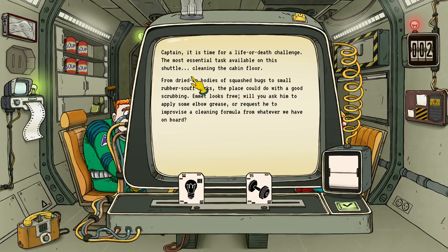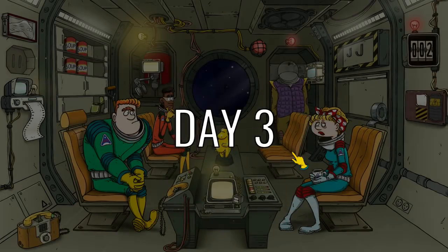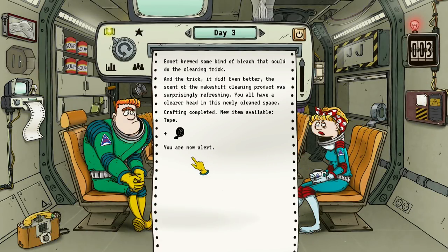Captain, it's time for a life-or-death challenge: the most essential task available on the shuttle — cleaning the cabin floor. From dried up squashed bugs to small rubber scuff marks, the place could do with a good scrubbing. Emmett looks free. Will you ask him to apply some elbow grease, or request he improvise a cleaning formula? Yeah, Emmett can do it with intelligence. Emmett brewed some kind of bleach that did the cleaning trick — and the trick it did even better. The scent of the makeshift cleaning product was surprisingly refreshing. You all have a clearer head in this newly cleaned space. Crafting completed — we've got tape.